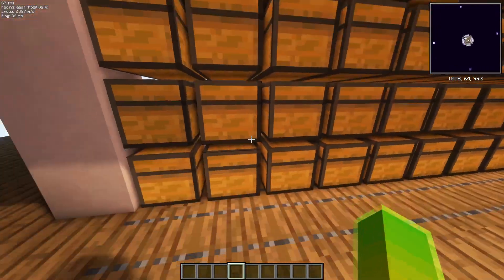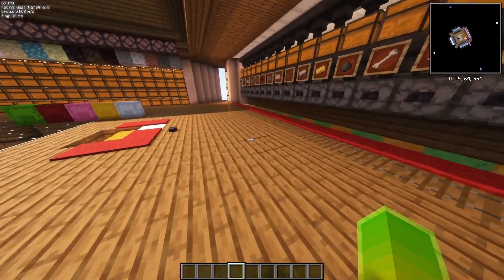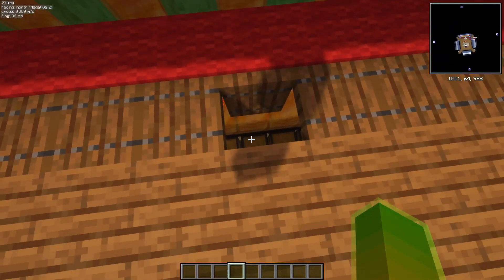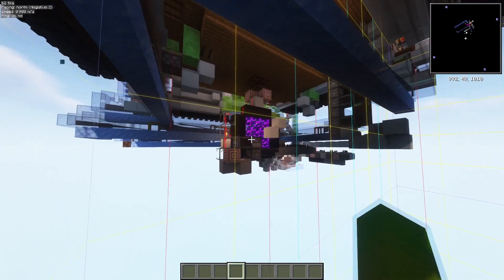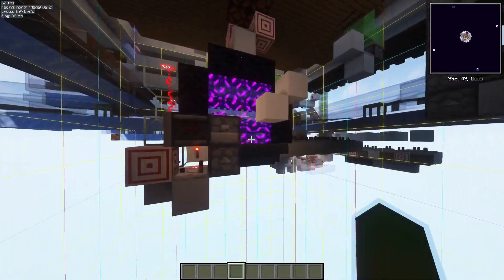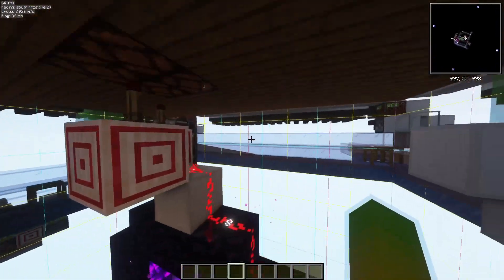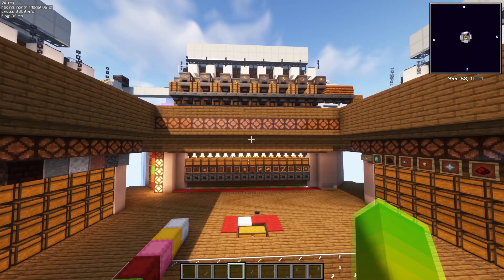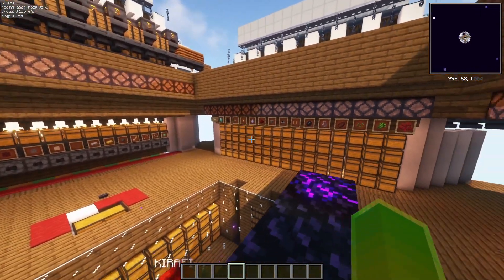The core thing in this system is that the filter chest for every slice is accessible right there, and for the bulk storage slices also right there. It is also fully contained in a three-by-three chunk area, so there's a chunk loader and it's chunk loaded only if the system is active.